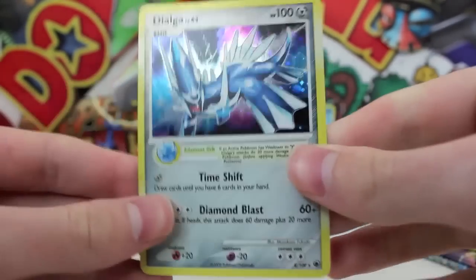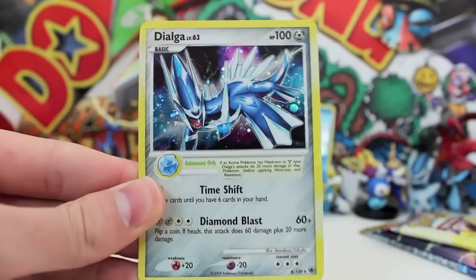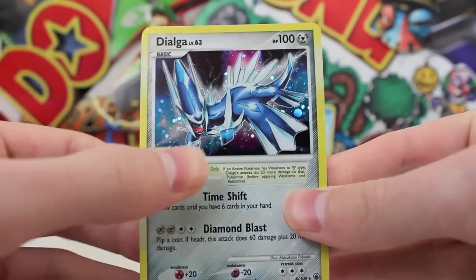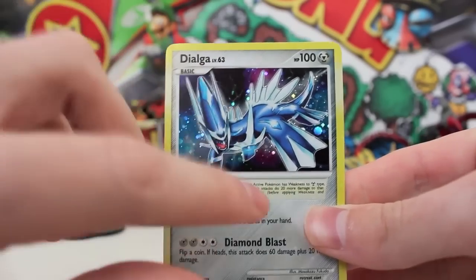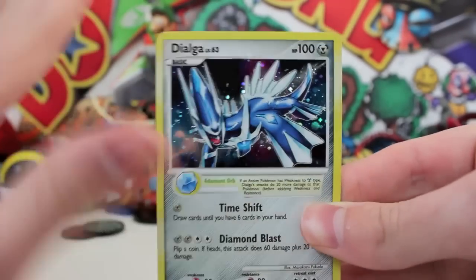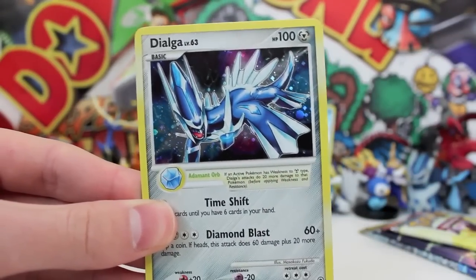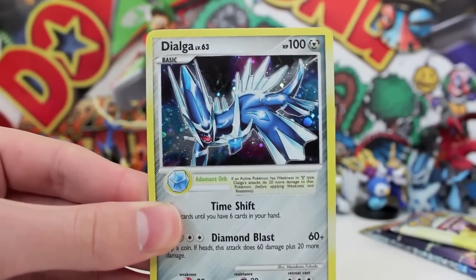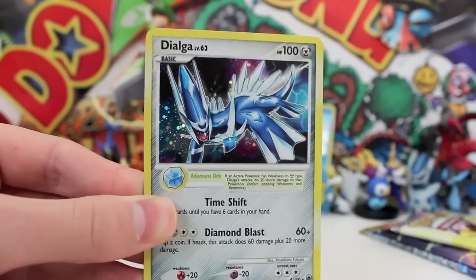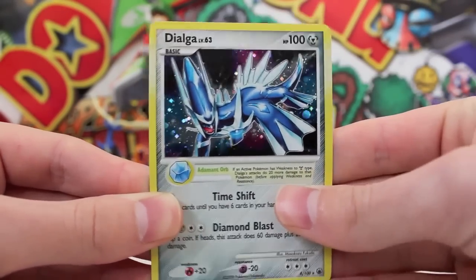Yes! We pulled a Holo Dialga! Holy mac and cheese and meeples, that is so epic. Look at that thing — we got Time Shift and Diamond Blast. That is epic. The artwork on that is so sweet — like a really realistic version of him. He's got diamonds all up in his head. He must have a net worth of like millions of dollars. People probably wouldn't mug him — he's looking that scary walking down the street wearing his Gucci. Look at all the colours in the background — pink, blue, and a black sort of font. That is so awesome.